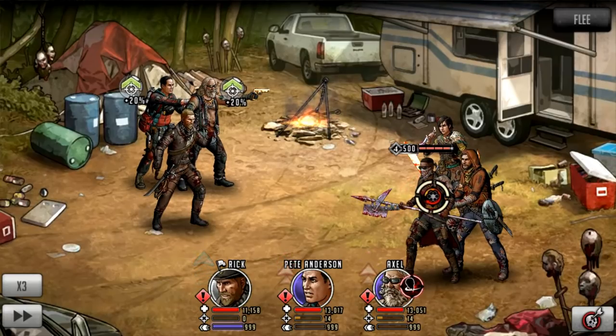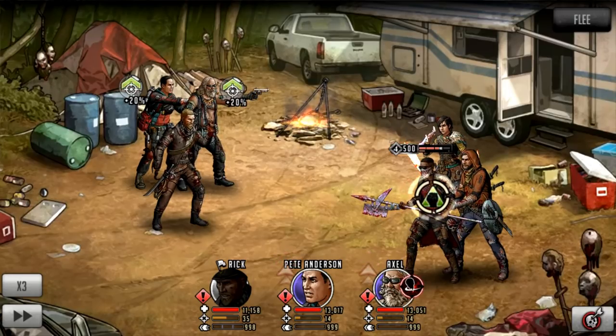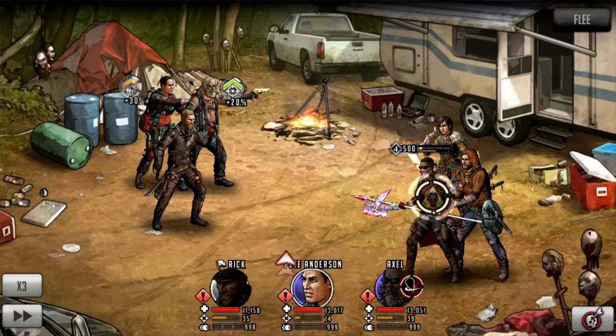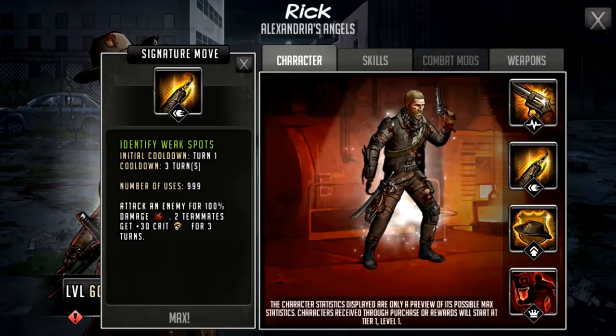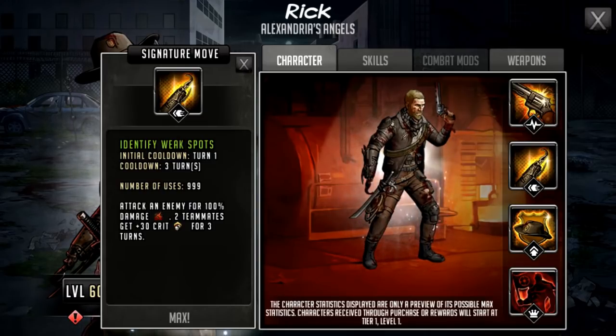In the sig move demo, targeting Connie — it actually crits and does a decent amount of damage. You can see the 30 crit boost applied to teammates who already had 20% attack boost from their weapons, making them more likely to hit crits themselves. A 7k basic attack crit against a maxed out silver mythic character is a nice boost. The signature move will be great with other characters that have turn one sig moves like Alpha, who does bonus damage and has a specialist that requires crits. Because she's fast you can get 100% crit on her weapon, but if not, Rick's signature move is a big bonus.